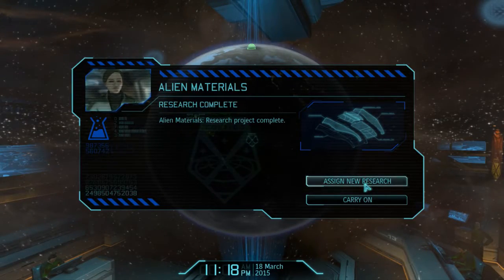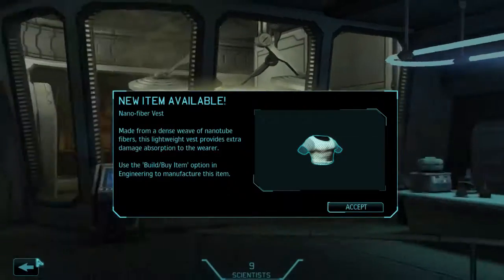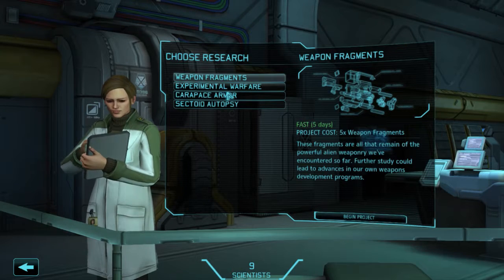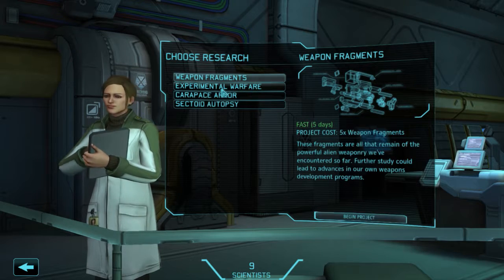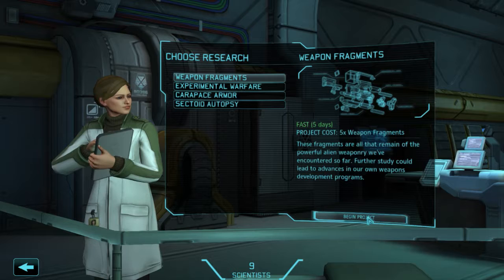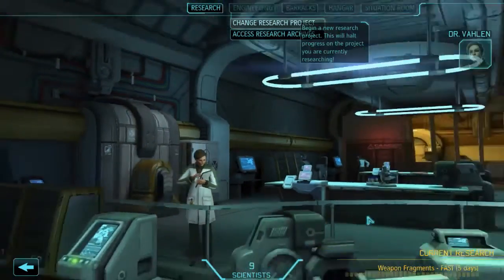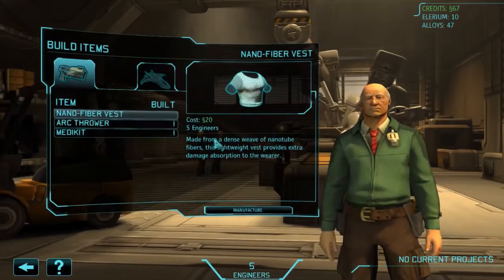Alien materials research is done. Nanofiber vest — made from a dense weave of nanotube fibers, the lightweight vest provides extra damage absorption. You build it via item option in engineering. I think that'd be great to equip on our heavy as a frontline tank. Carapace armor is on the research path — 16 days fast, normal. I think sticking to fast research is really good. We assembled everything needed to capture and house an alien for interrogation. Let's see about this armor — it costs 20, let's do it.